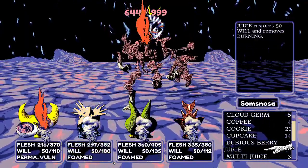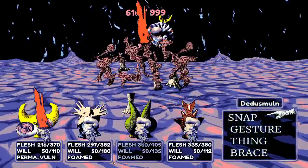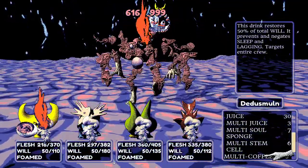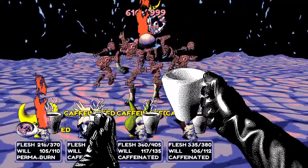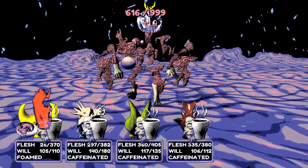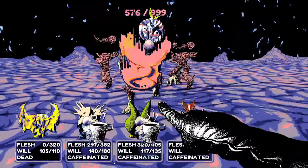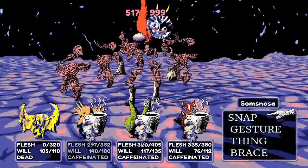They focus on keeping poison on Gibby and applying status effects. Wayne gets revived. They reapply Nematode Interface and watch Gibby's health steadily drop — he's already halfway. He doesn't seem to reflexively summon minions anymore once he has many status effects stacked on him. The plan is to just keep everyone alive and keep applying status effects while occasionally throwing out the big AoE move.